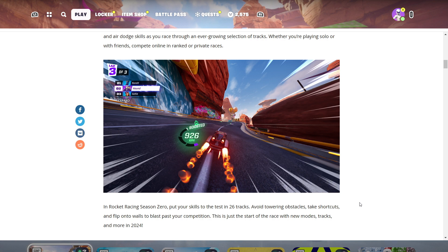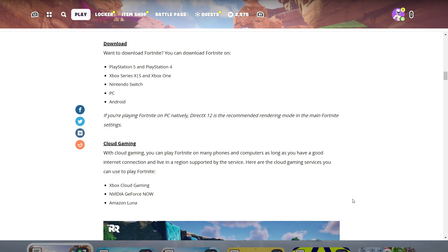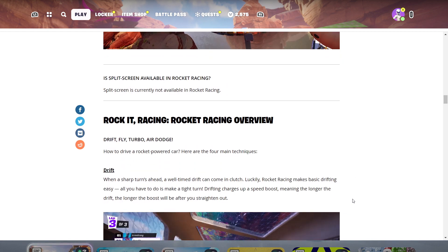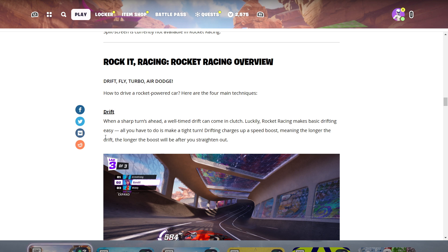In Season Zero, put your skills to the test in 26 tracks — avoid towering obstacles, take shortcuts, and flip onto walls to blast past your competition. This is just the start, with new modes, tracks, and more coming in 2024. Rocket Racing is a new racing experience found inside Fortnite. Split screen is currently not available in Rocket Racing, so for now you've got to play on separate consoles.